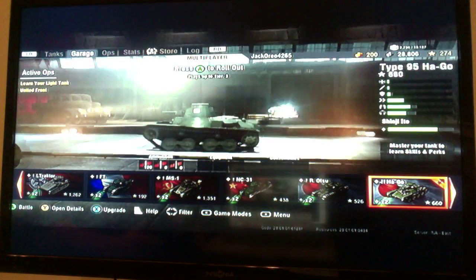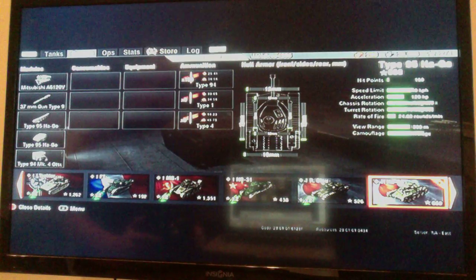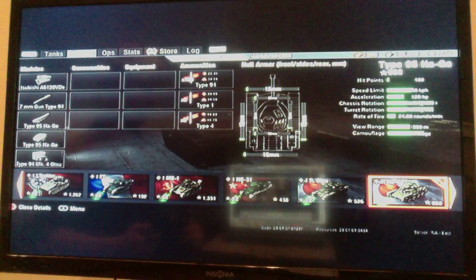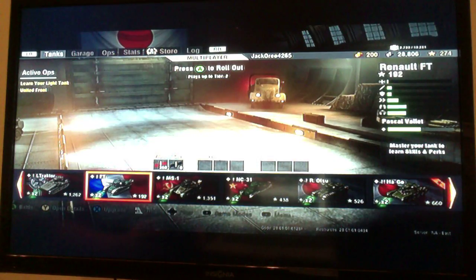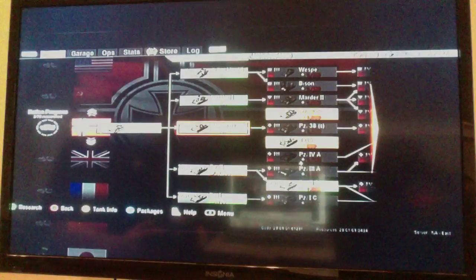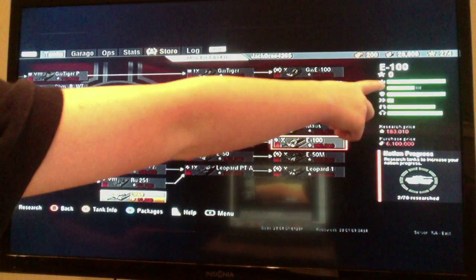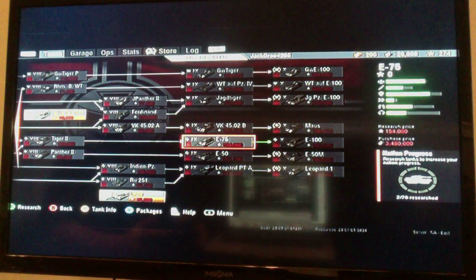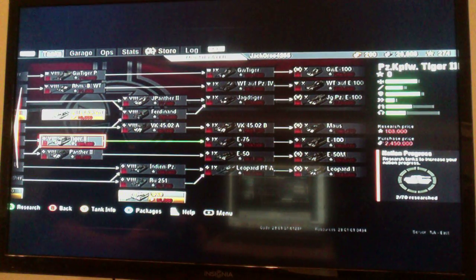It's a Japanese tank — it's a Hago. It's got 12, 12, and 10 millimeters of armor. That much armor is not even an inch. For instance, if we go over here, you'll see that the E-100 — you can see all the armor gauges — that has to be at least four to five inches of armor. And then the Tiger 2 has a little bit over three inches.